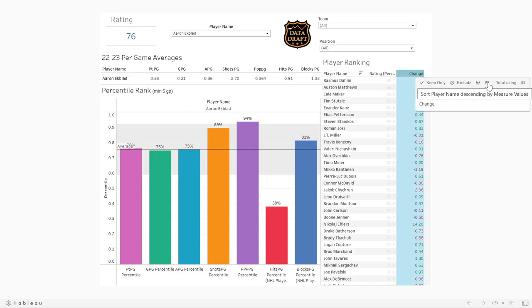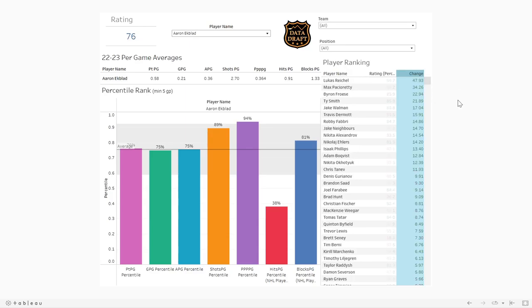Lucas Reichel had that incredible hat trick game, which bumped him up considerably even though he's not particularly great in fantasy overall. Max Pacioretty was hurt, so he got bumped up a lot. You'll see a lot of this kind of movement in the change column.